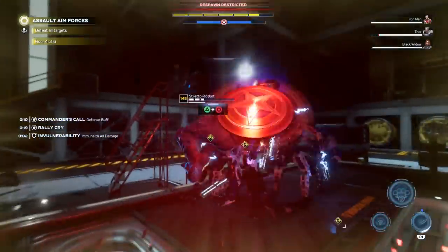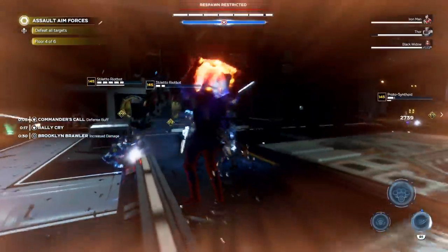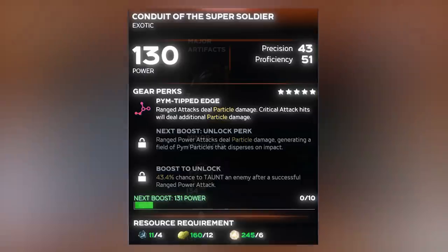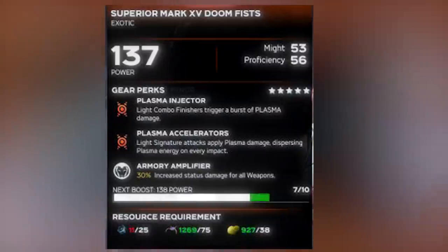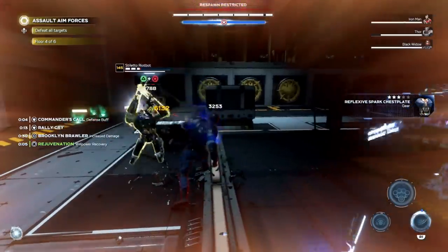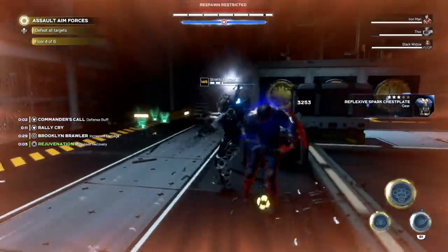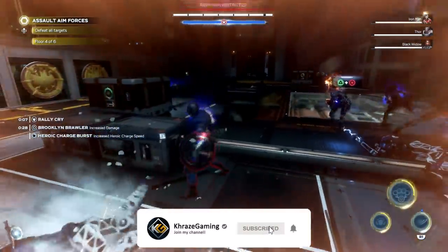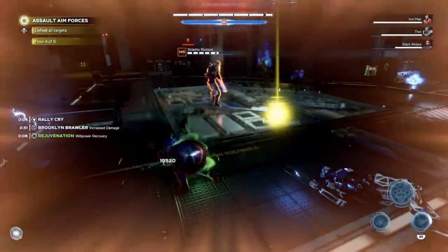Hey dudes, Kreis here, welcome back to Marvel's Avengers. Today let's take a look at exotic gear. You might actually not know this, but exotic gear can also drop — not just for the major artifacts, but also for the armor sets that you have. So let's take a look at them. If you enjoyed this video at any point, a thumbs up would be super awesome, and let's jump right into it.